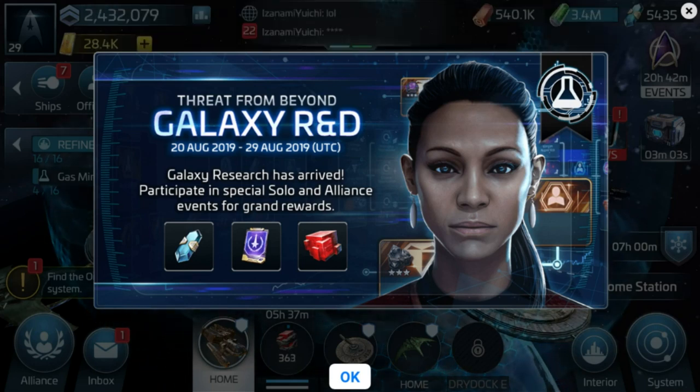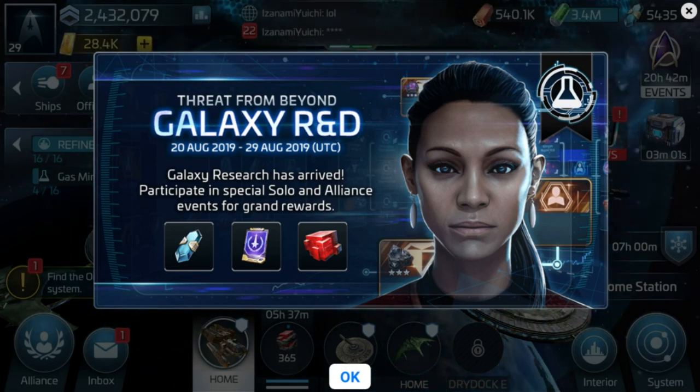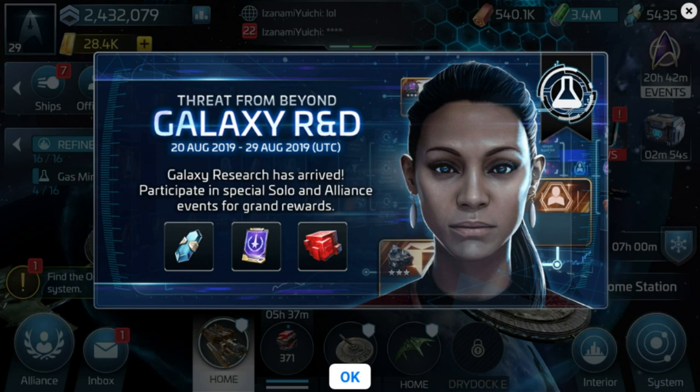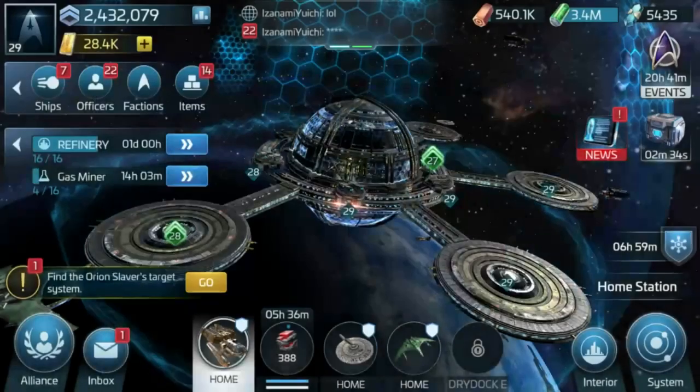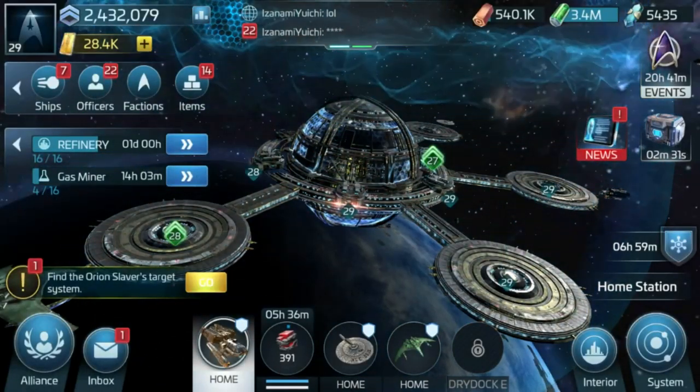Hello again everybody, this is Amargin and you're very welcome back to another episode of Star Trek Fleet Command Guides. It's been quiet enough and I'm jumping straight into this. People have been calling for videos on this new update. We can see the splash screen there for the Threat from Beyond event, which is supposedly there to help us acquire the materials to get through some of this new galaxy research.